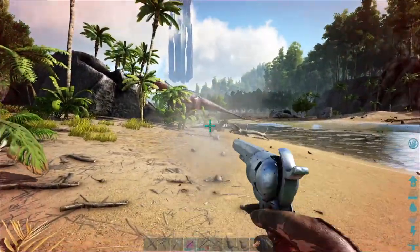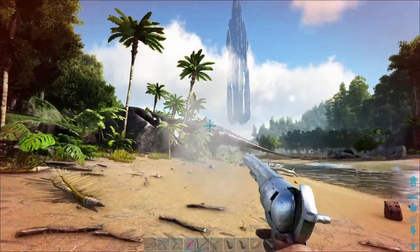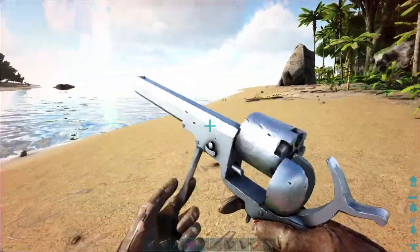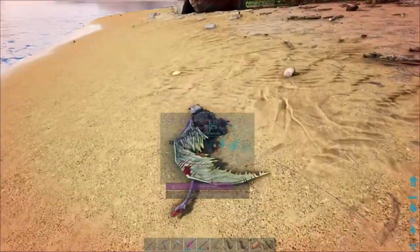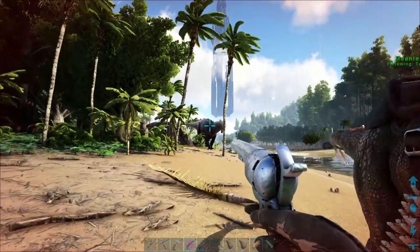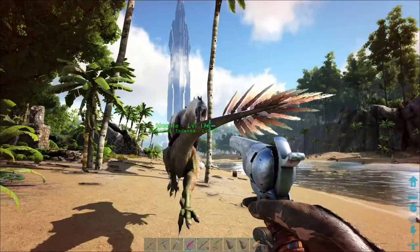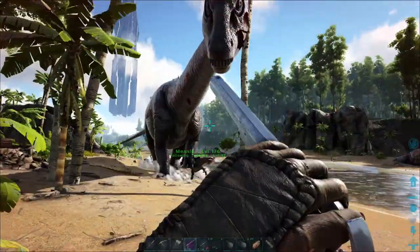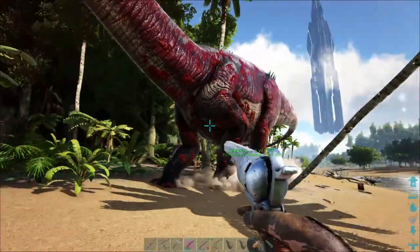Level 12 — perfect! Come here to me. Those guys do no damage. I always feel kind of bad when killing them, but we need prime meat; there is no way around that. Mini, you attack — and then she's next. They have a lot of health, so that takes a minute.